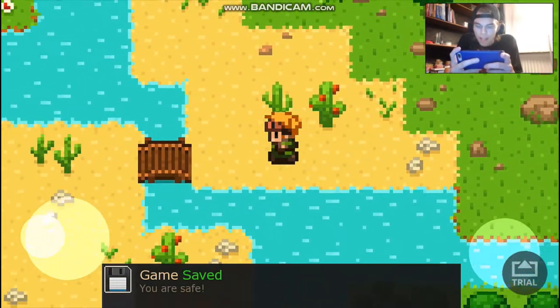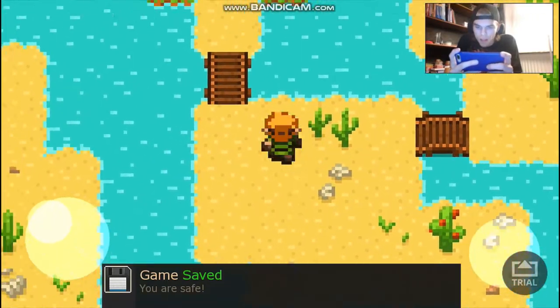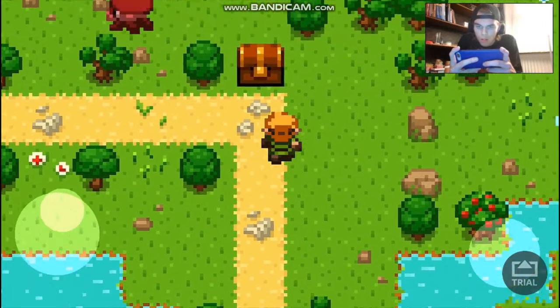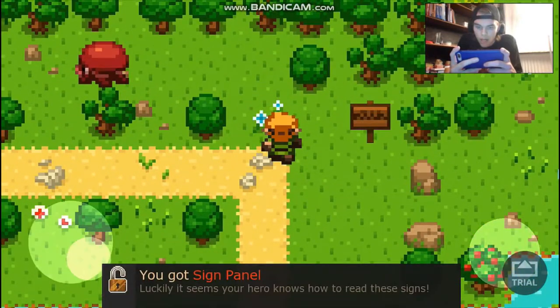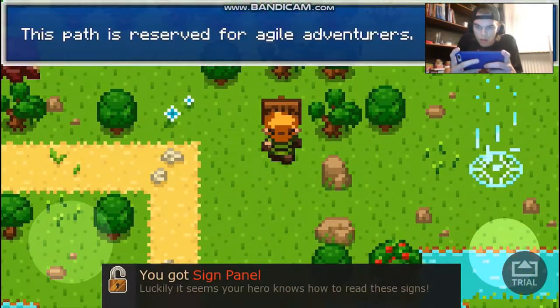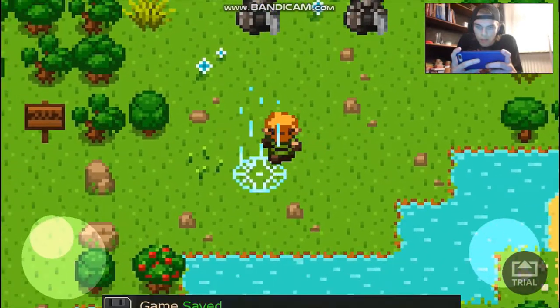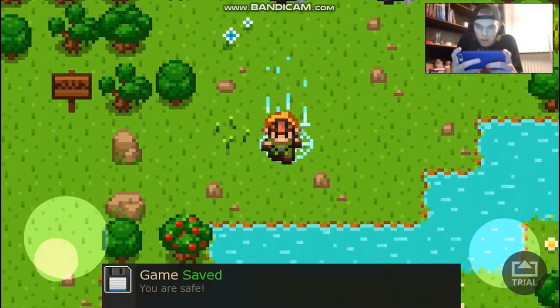I think this episode is going to be great. You got a sign panel — it says: 'This path is reserved for agile adventurers.' I must remember that.